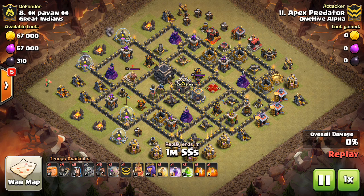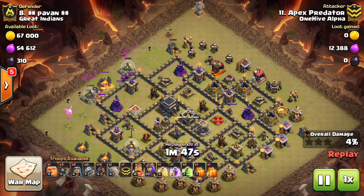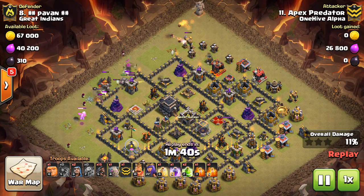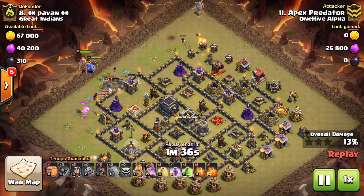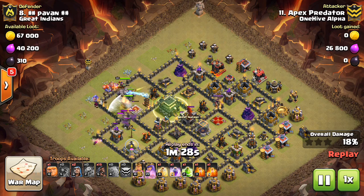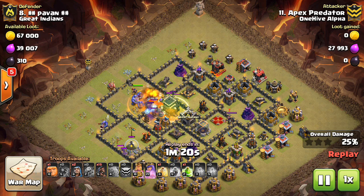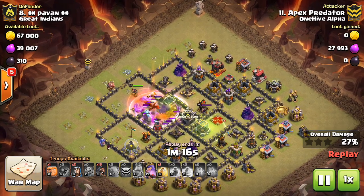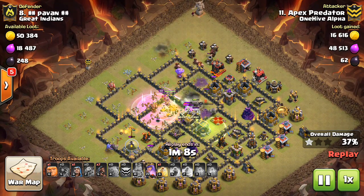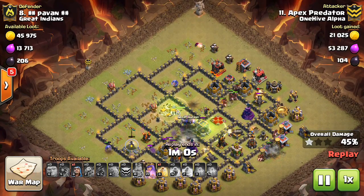Now here's the cleanup attack by Apex Predator to finish off this base. He wants to use ground, which is fine. Same entry — he loved how much value the kill squad got on the last attack, so he's going to ride that wave. He even brings a third golem, loading up heavy on the tanking and kill squad. All three golems out in front tanking. Heroes are even lower level than the last attack, 18-22, getting more to mid-level heroes — something a lot of you guys might have. It goes to show you can use lower-level heroes on these maxed-out bases if you have the right principles, especially against an anti-two-star layout, which is easier to exploit than a tough anti-three-star base in some situations.